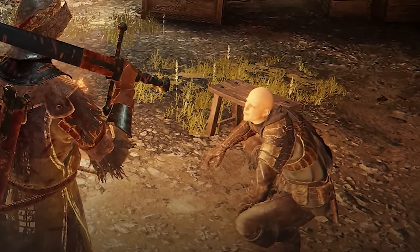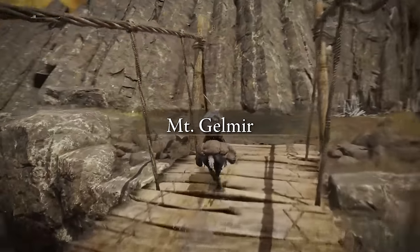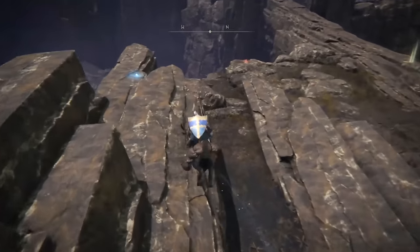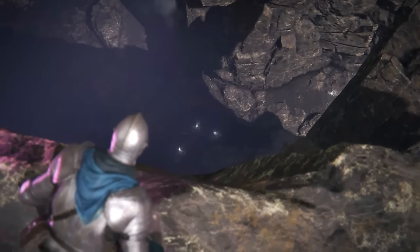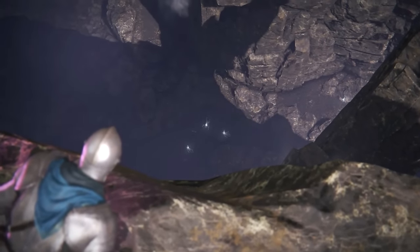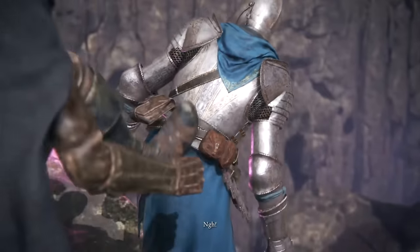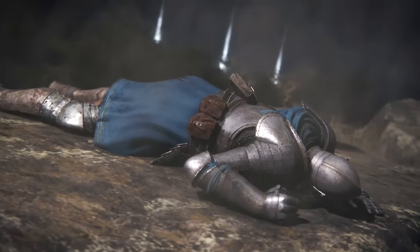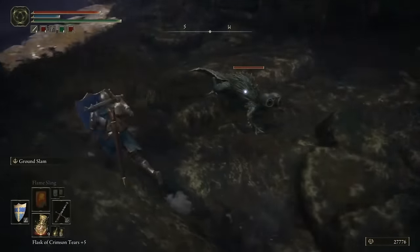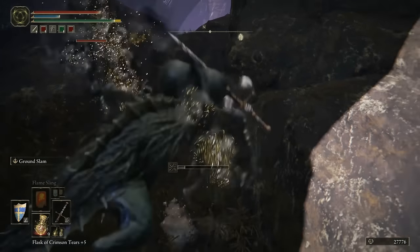There is a classic Patches ambush in this game. It takes all the way until you get to Mount Gelmir, but near the entrance of the area there's a trail of glowing stones leading up a cliff. If you follow them, a cutscene will play where Patches does the exact same thing he's done in a million other games — he pushes you down a cliff. The area you end up in isn't great, but at least it's pretty easy to escape from compared to previous Patches ambushes in other games.